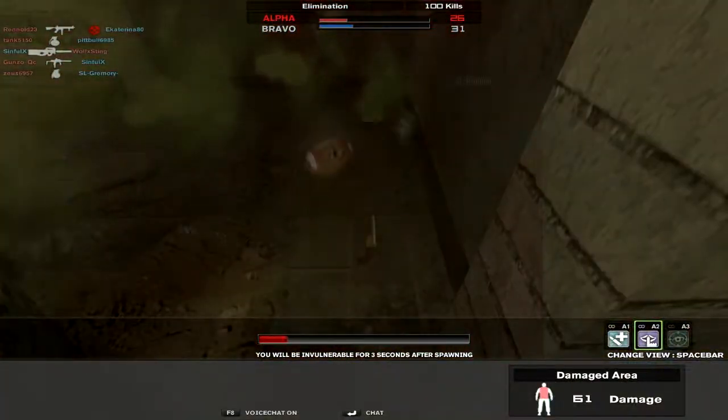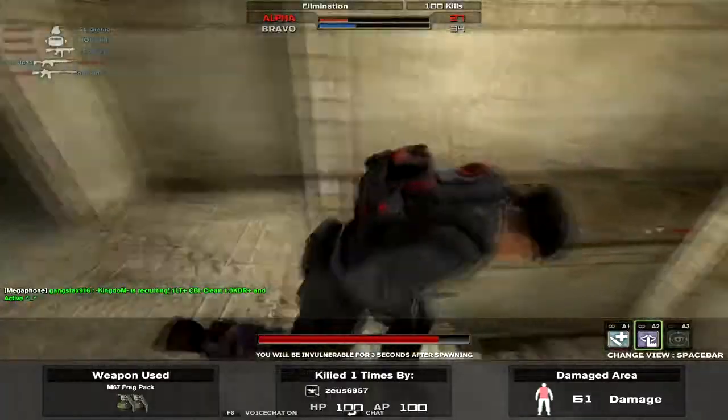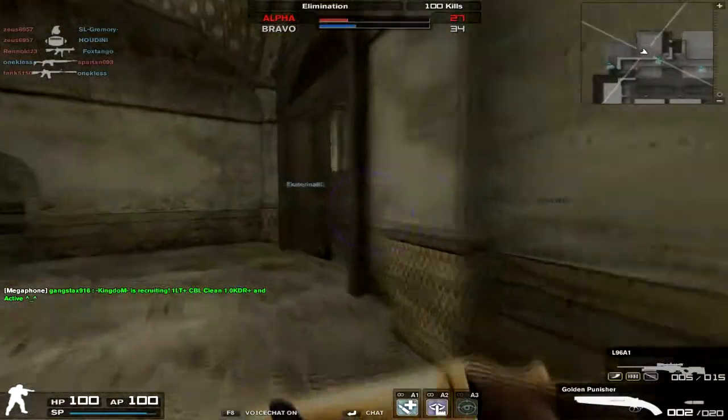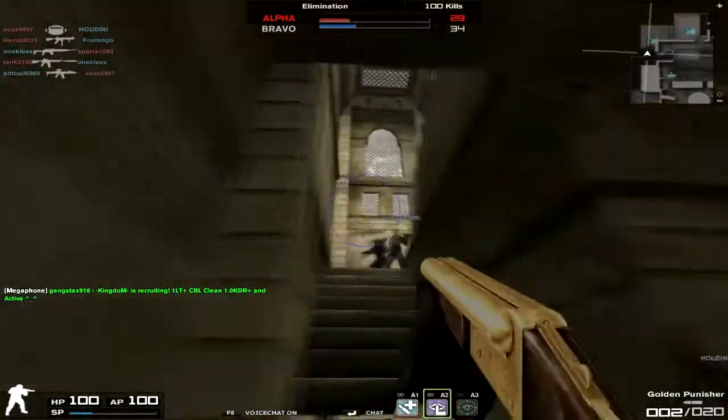After a shot of double barrel, because it's incredibly hard to tank a second shot of double barrel. And although the Golden Punisher has quite a fast reload, you just need to have that pistol to switch out really fast to clean off.